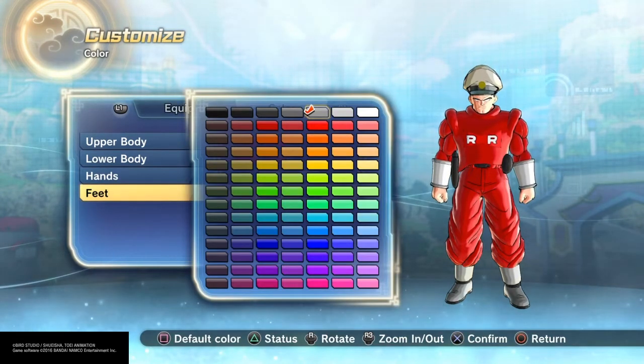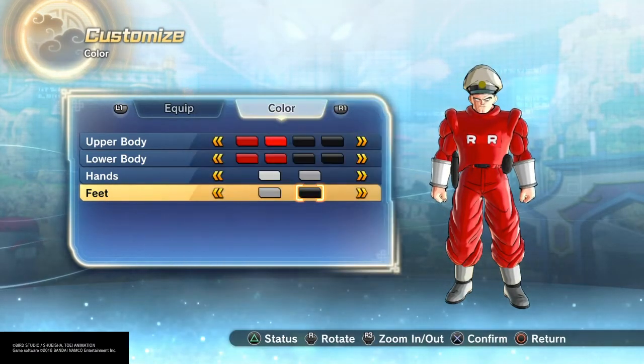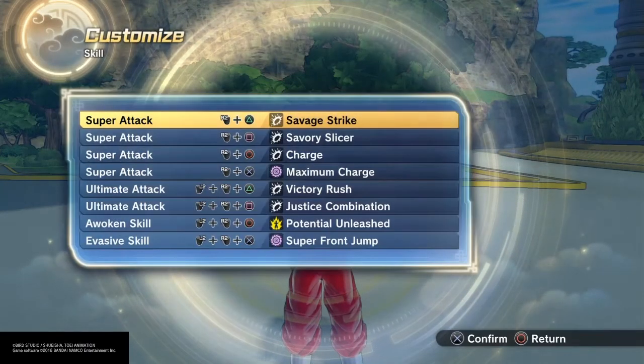For the hands I went with this color gray, a little darker gray for the second one, and then gray and black for the soles of his feet.